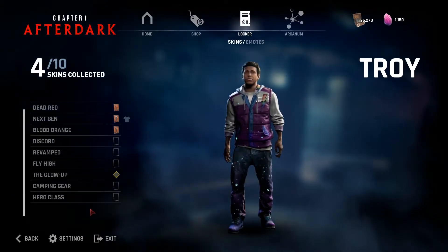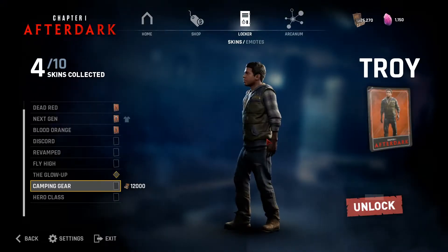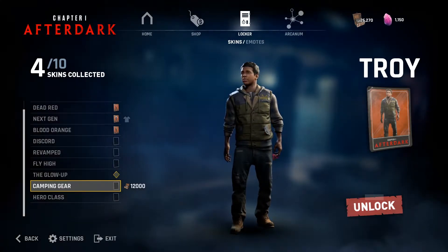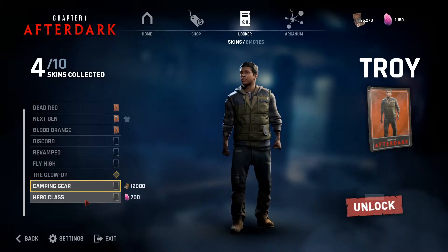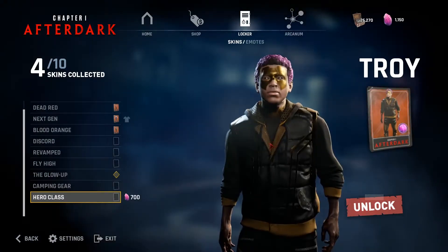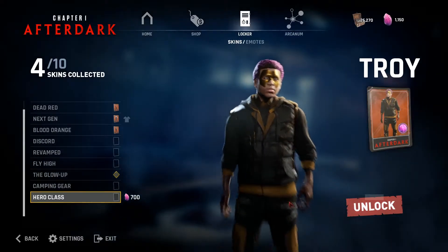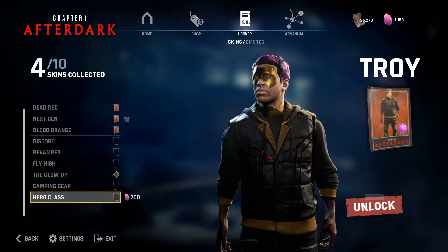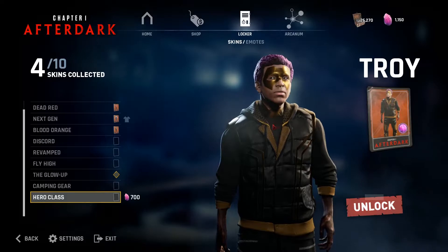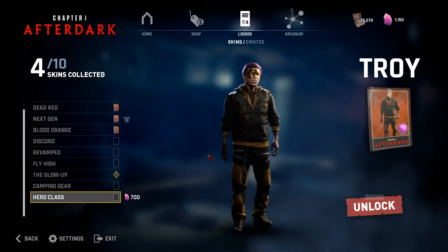Now we're on to Troy. Here's his camping gear, which is again okay because it's basically a recolor — nothing too crazy about it. And then here is his Hero Class, which is also okay. I never really liked Troy's cosmetics, but it's okay. I like the neck piece though — it's very unique. But that's his hero cosmetic.